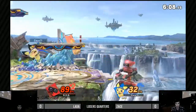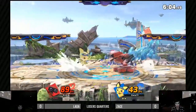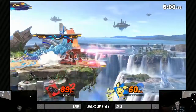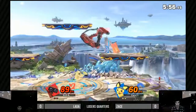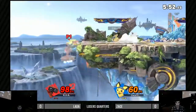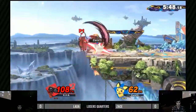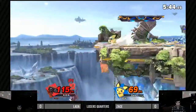That is 20 damage — holy smokes. Even though R.O.B.'s up-B doesn't have a hitbox, he can still act out of it. That was a really good down smash. I think R.O.B. got a buff on his down smash — it certainly feels like it. That thing comes out so quick now; it's always come out fast but it feels faster. He tried to reverse hit with the lightning bolt but it didn't work out.